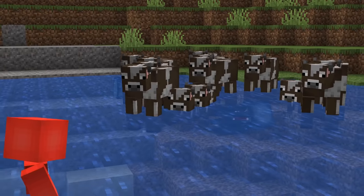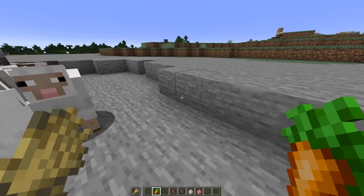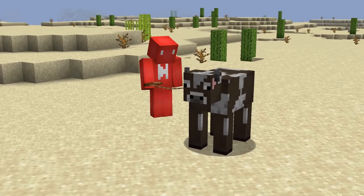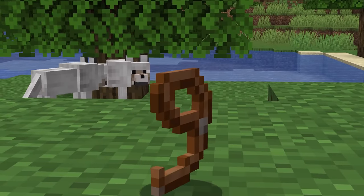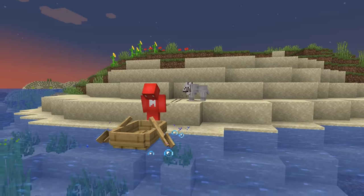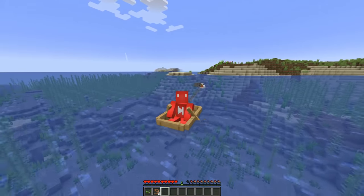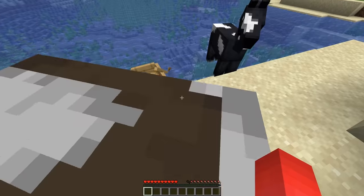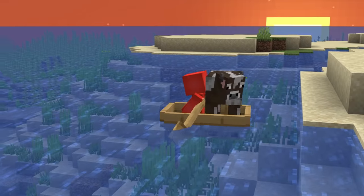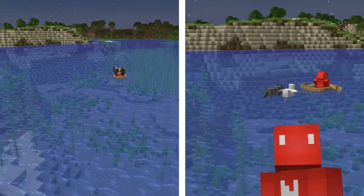Moving animals from one place to another is a grueling but necessary task. We usually enlist the help of leads, but while those are typically used on land, did you know they can also function if you ride in a boat? If you grab hold of a bunch of mobs and hop in a raft, they'll swim fast enough for us to tug them across the seascape. Compared to taking one animal at a time in your back seat, this waterlogged web is a welcome change.